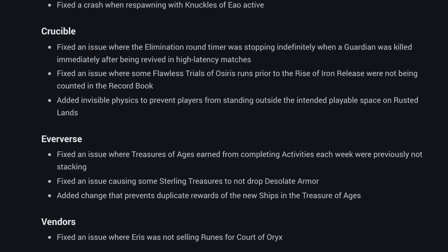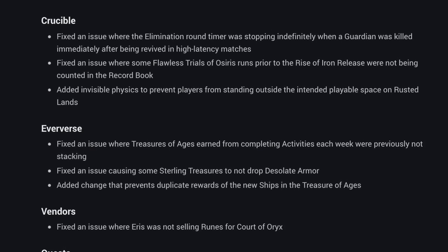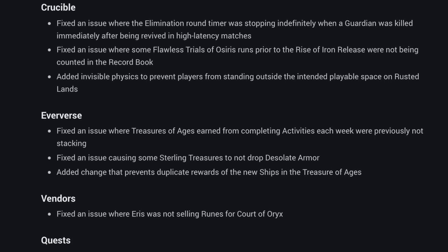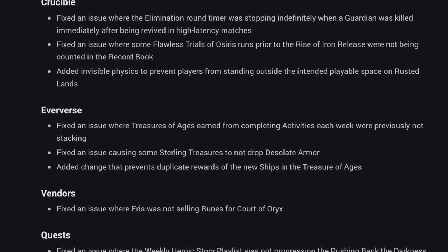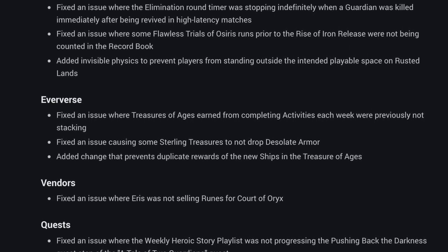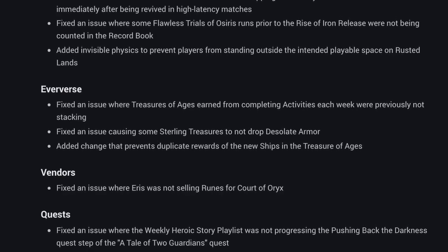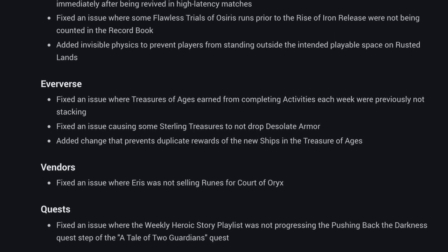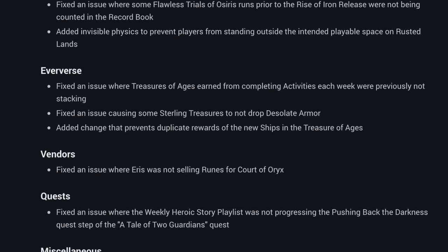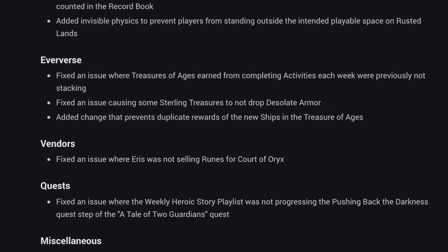The Eververse Trading Company saw a trio of fixes. They fixed an issue where Treasures of Ages earned from completing activities each week were not previously stacking, so those should stack inside your character's inventory now. They fixed an issue causing some Sterling Treasures to not drop Desolate Armor — that's a pretty old school fix. They also added a change that prevents duplicate rewards of the new ships in the Treasures of Ages, so if you already have one of those ships, it will no longer be in the loot pool and you should be rewarded something else instead.